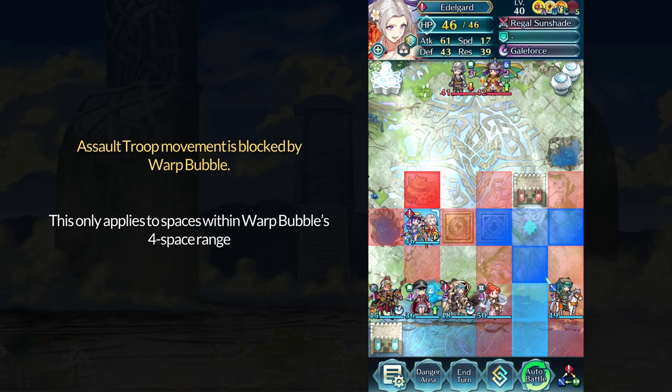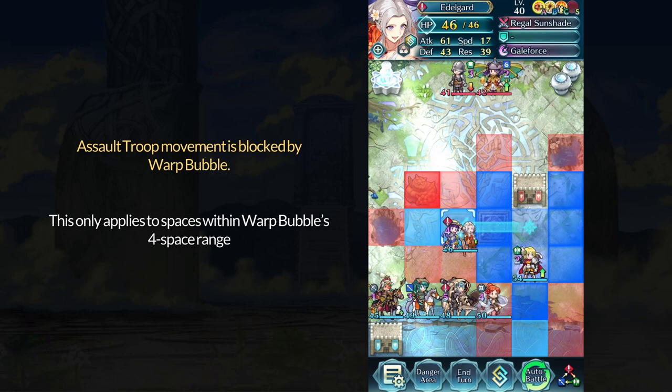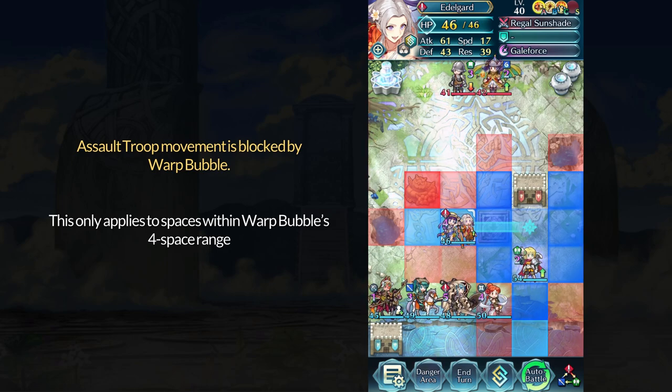As for why she can move one space to the left, this is her normal movement as an armored unit — that is not warping. To exemplify this, Edelgard now has Assault Troop and Armor March. With Armor March, she can move two spaces to the left since it's just normal movement with the plus one.